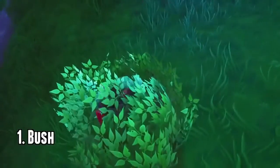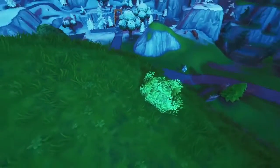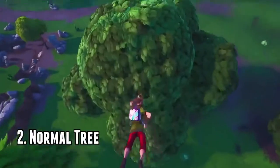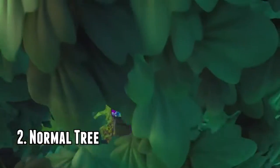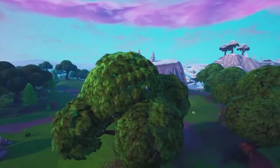Number one, obviously the bush. The bush is a classic — easy to hide in if you get the positioning right and you put your analog down. No one can see you, you're completely hidden. There's bushes everywhere. Number two, obviously the tree. This is the part of the tree that you have to sit in to hide, and if you manage to fit in, you completely disappear.